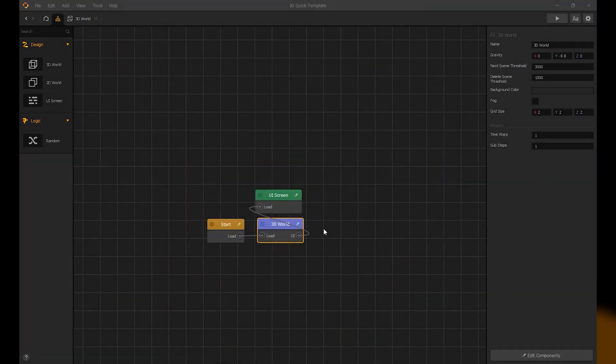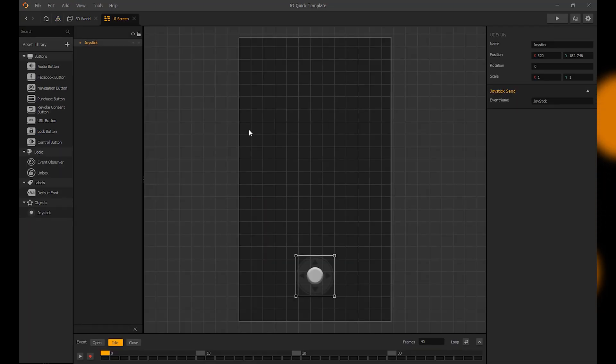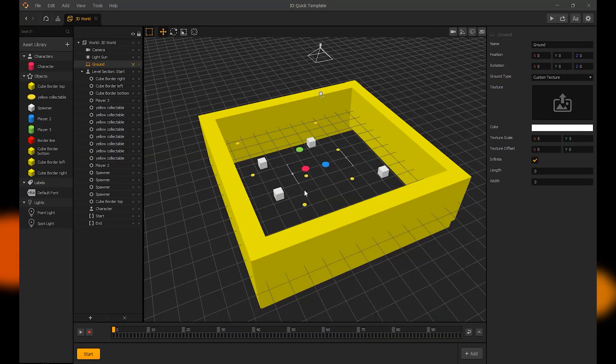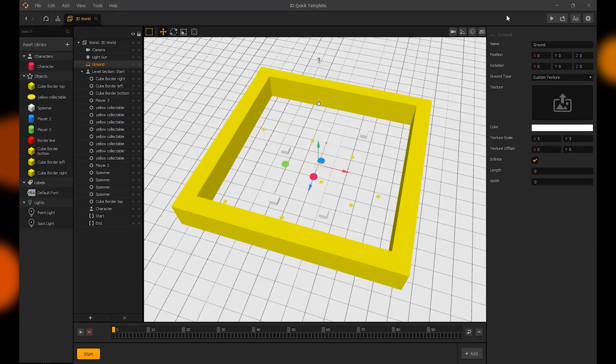I made a quick example of a .io type game today. I created a game like Agar.io. To create AI within BuildBox, we can give them movement, rotation, random events, and much more. Sky's the limit when creating a game like this.